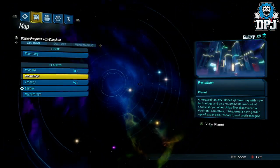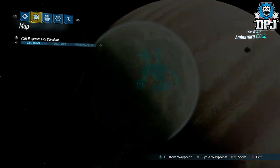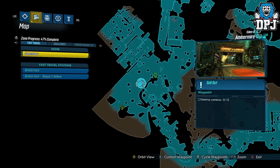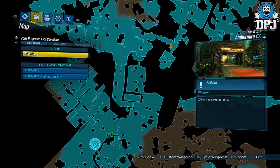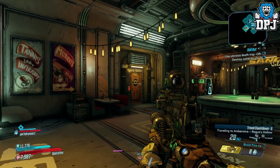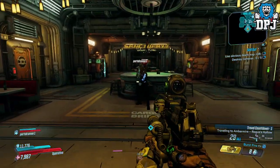The Sellout is a weapon you are rewarded by Tyreen Calypso herself, and to get this weapon it's actually quite straightforward. Firstly, you will have to have gotten so far into the story for this side quest to unlock. Via doing the main story missions, you will have to have completed the Family Duel part of the story. Once you have, head to Amber Mere, Rogue's Hollow on the planet of Eden 6.